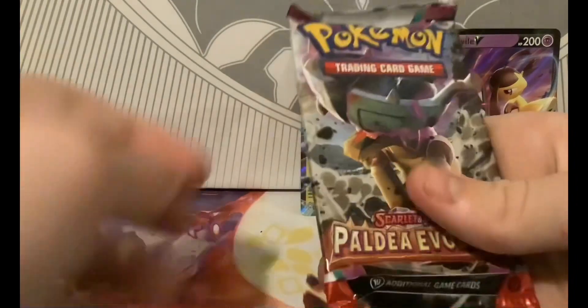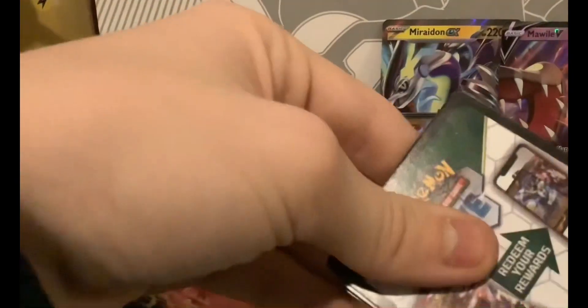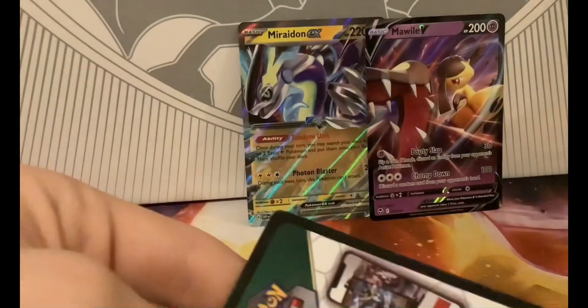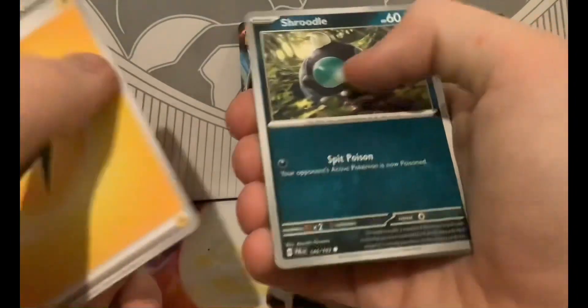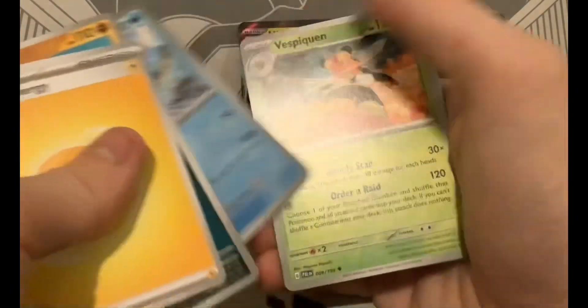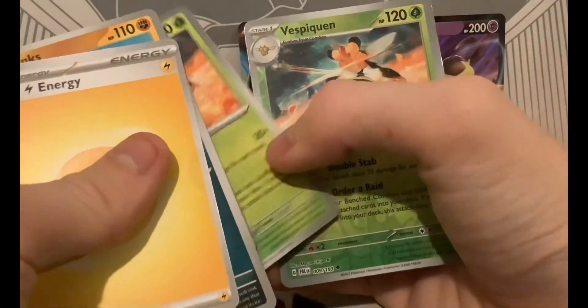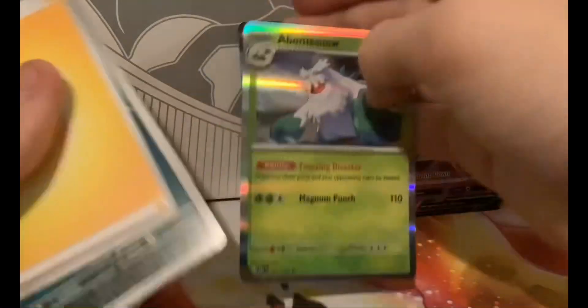Now I'm going to open this one — Paldea's Evolved. Code. Electric Energy, Surtkit, Phalanx, Jigglypuff, Tadbulb, Kilowattrel, Azumarill, Vespiquen, Reverse Vespiquen, Reverse Litleo, and a Baxcalibur Snow Hollow. Now for the last pack.